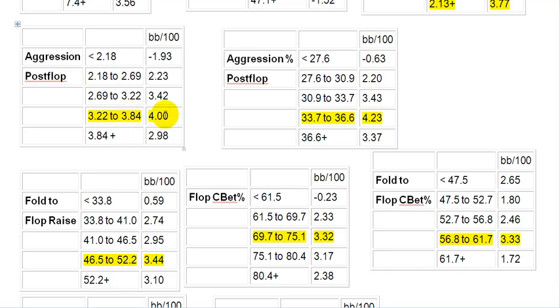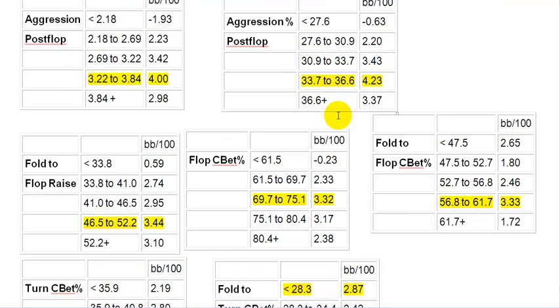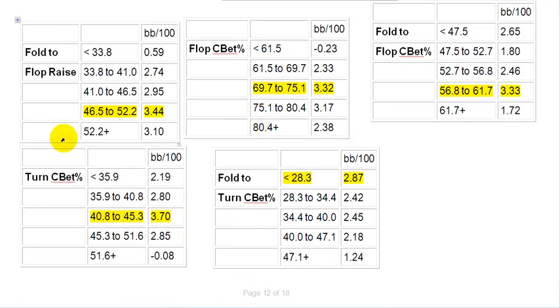Post-flop aggression for most winning players is around 3 to 4 — somewhere high twos to low fours. Aggression percentage post-flop: whenever they're making a move post-flop, they're making an aggressive move one time in three. Flop C-bet percentage is interesting — the guys C-betting up to 75% of the time have the highest win rate. Folding to flop C-bets is right at 60%, which is indicative of how often you're going to miss when you're holding a non-paired hand.